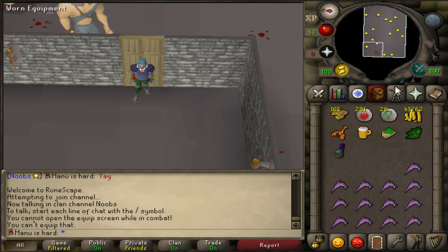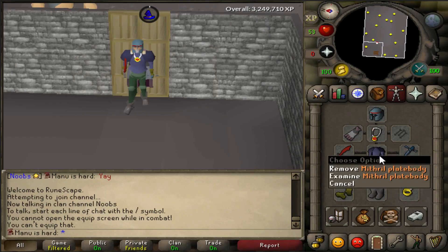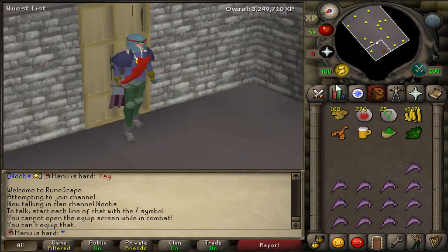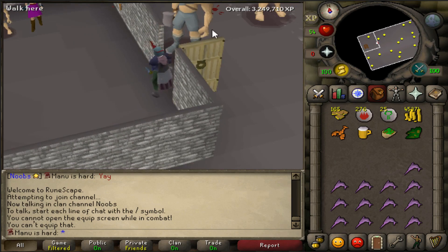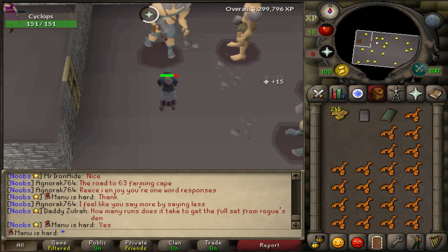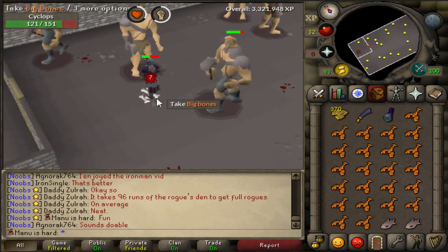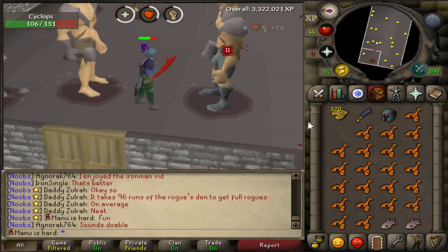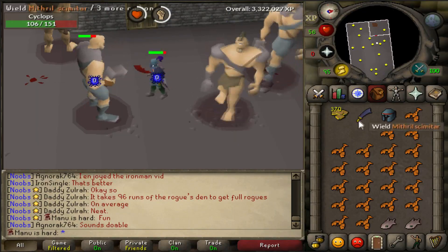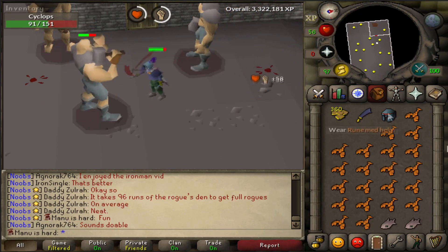Now we've got the Dragon, Myth, Rune, Addy, Leather - we're looking like a proper Iron Man! That is what Iron Man is supposed to look like. Disgusting. Addy Square Shield - that's a nice one to get, you need that for a medium clue. I've got two Rune Meds, I alched one, and now I've got a Rune Full Helm! Awesome. Now I'm finally happy. I'll take my Dragon Defender now, I've got everything I need. I've got lots of alch stuff in the bank and I've run out of runes and got lots of stuff sitting there ready for alching.